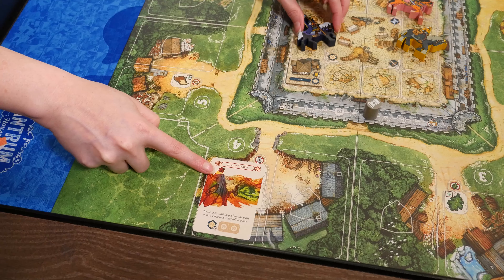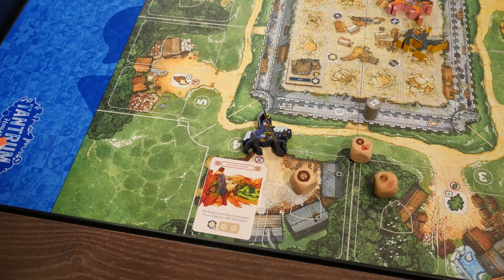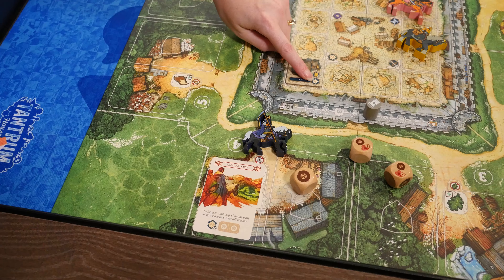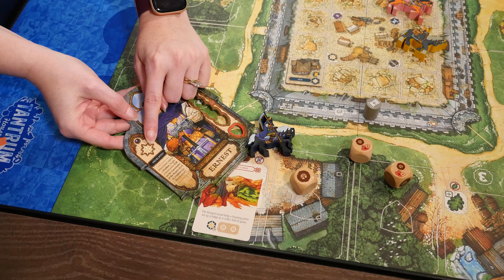After you resolve whatever effects there were from the adversity phase, you can then take two different actions. Often you'll be trying to deal with the bad things that are happening. If I want to deal with this problem, I first have to take an action to move there, and then I roll profession dice to try to get successes. I can roll three dice because there are two of that symbol in the fortress, and it also happens to match my character's profession.